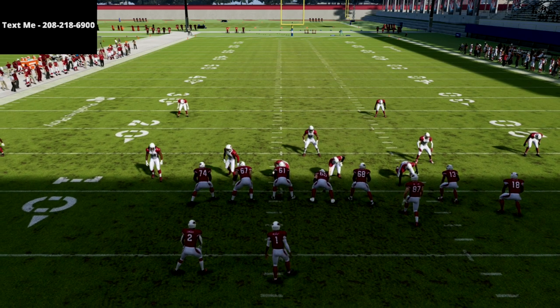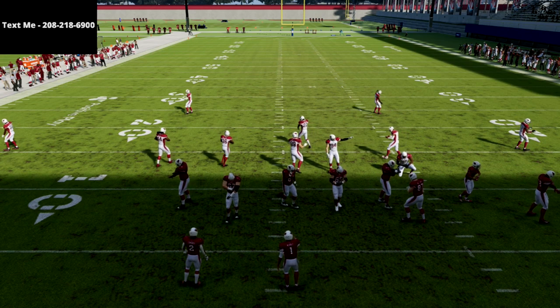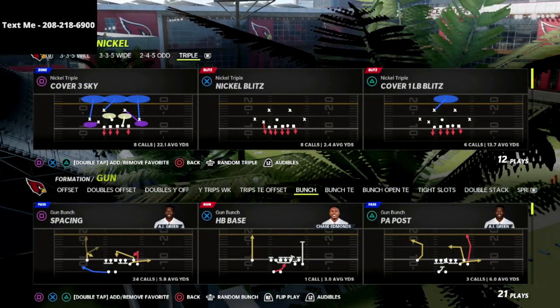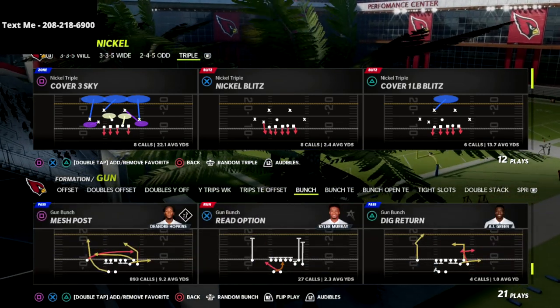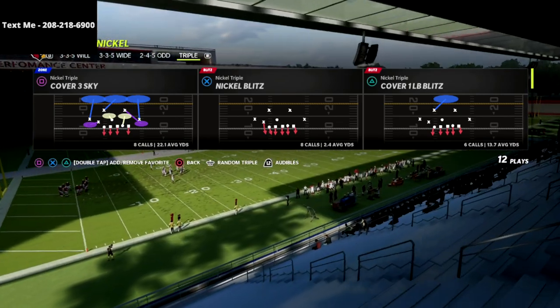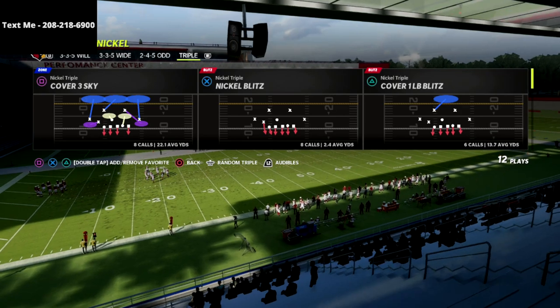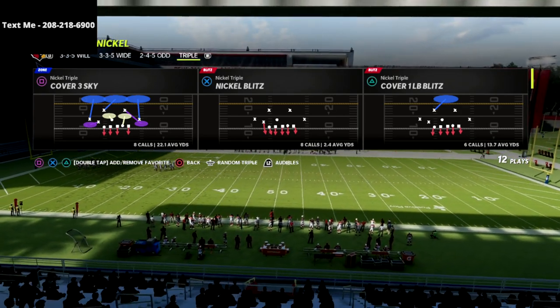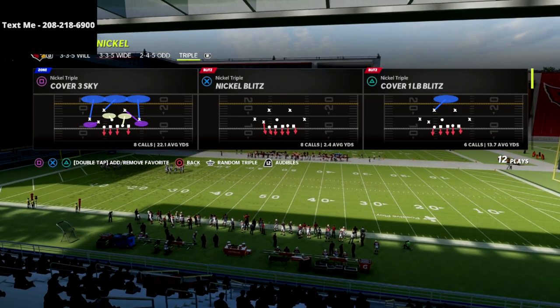In this video I'm going to show you a simple pressure that you can create from the Nickel Triple formation. It's really good against a five-out offensive scheme, maybe from the gun bunch meta that you might be facing online. It's going to force them to have to block their running back or tight end to pick up this blitz.